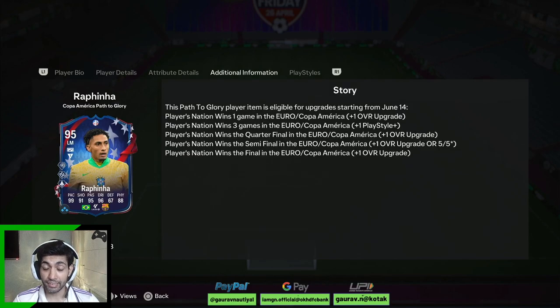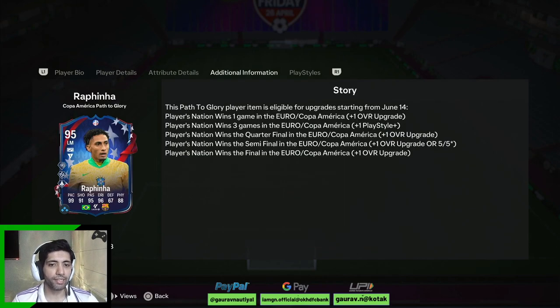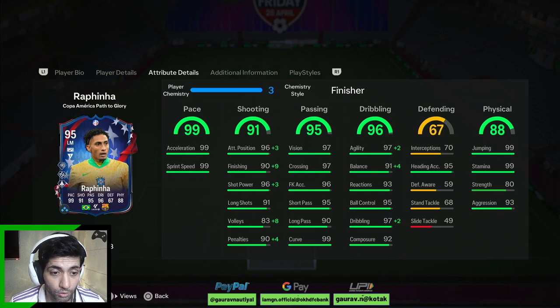He has got some decent play styles and as this card is free, it actually looks solid — you cannot go wrong with it. The stats look quite amazing. If you want to boost his strength you can go with Marksman camp style as well, because then his strength will move up to somewhere around 87 or 88, which is quite nice. If Brazil does well in the Copa America, he might get some upgrades as well, so the card is already in pretty solid areas. Let's test him out in left mid and right mid position and see how he performs in game, and then I'll be back with the review.